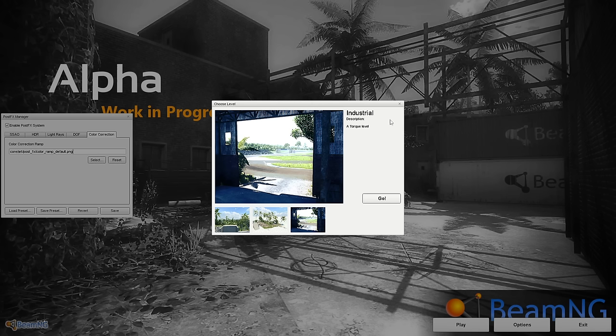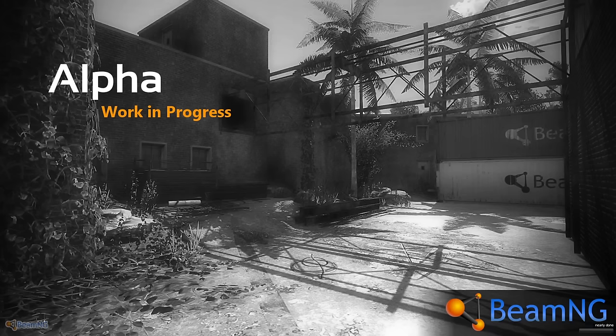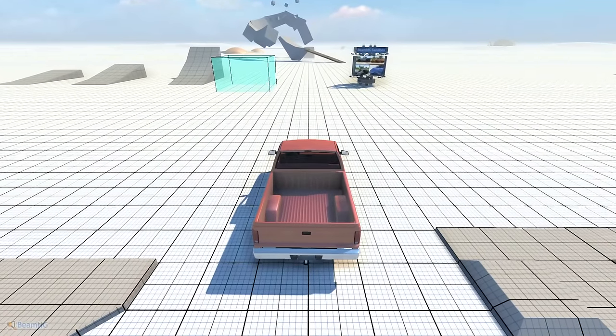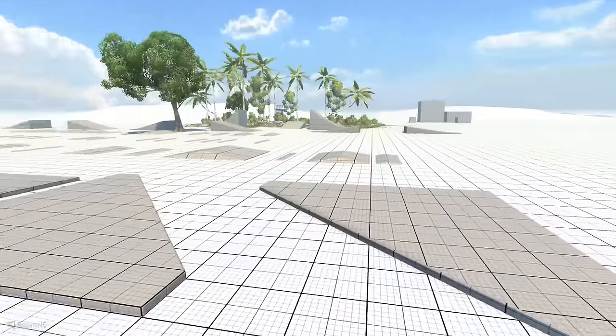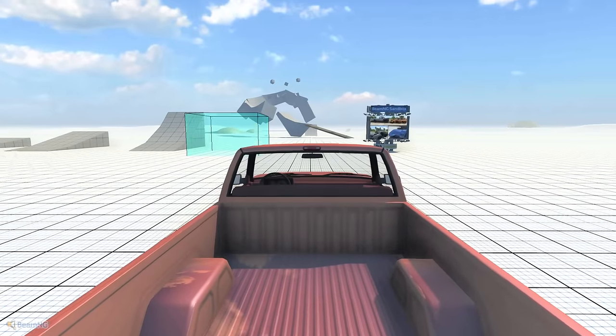And lastly, the industrial map, which has the port in the background — the industrial port is now its own level as of version 0.22 or so. Anyway, let's go to grid map to see what it's like. We got objects nearly done, and here is the truck — the old Gavril D-Series. And just like the tech demo, the camera is super sensitive.